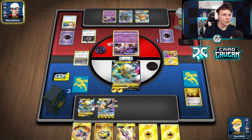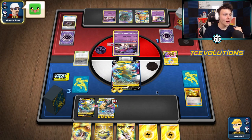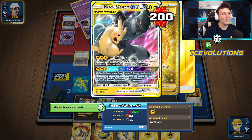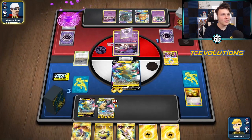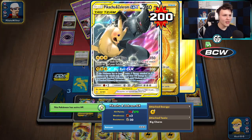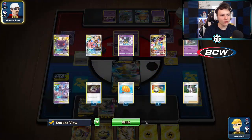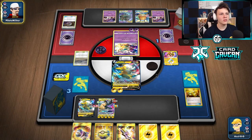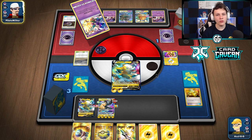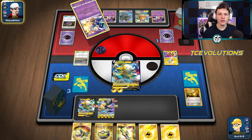They could definitely get into a Trevenant here. Here's a Treasure — away with a Switch for the baby Blacephalon. We are on the three prize turn. We're going to take a loss here — they're going to be able to knock out our Pikachu and Zekrom. We have 70 HP left and we're on the three prize turn. That does 12 damage counters, way more than the remaining HP on our Pikarom. Super unfortunate. Got pretty close in the end, but they had quite a few outs. Gave ourselves the best chance possible — just not quite enough this time.